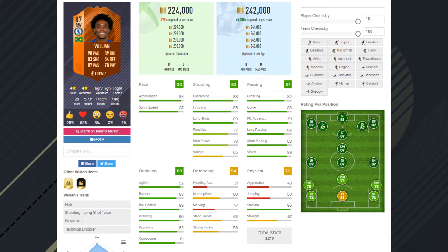Looking at Willian's stats overall, he seems pretty good, but you're going to expect him to be weak. We see his 70 physical and know he's small, so we expect him to be a little bit weak. His pace, shooting, dribbling, and passing all seem very good.